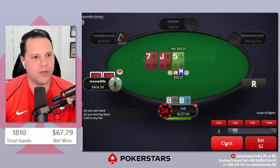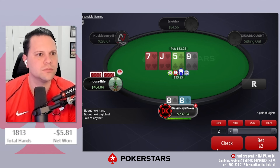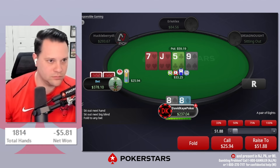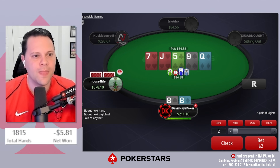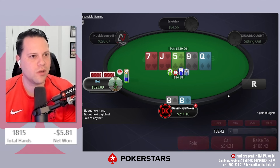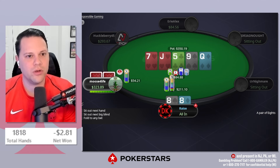Eights over here: open, get three-bet, go for the flat. Check on jack-seven-five flop, check-check. Pick up a gutter on the turn. Queen river, check. So do I want to turn this one into a bluff? It's kind of tempting — with tens I would maybe just call. But I'm actually going to turn eights into a bluff here. I'm not 100% sure I like this, but I'm going to go for it.